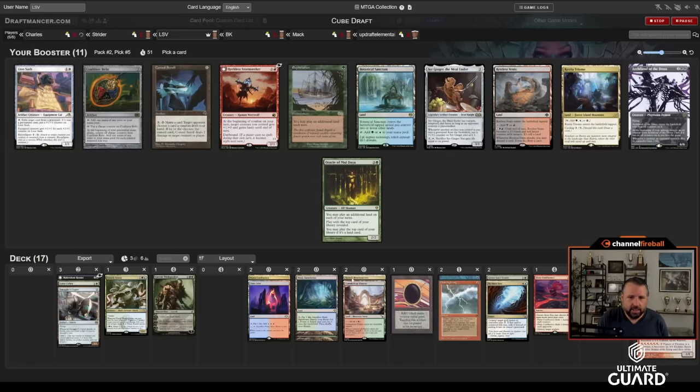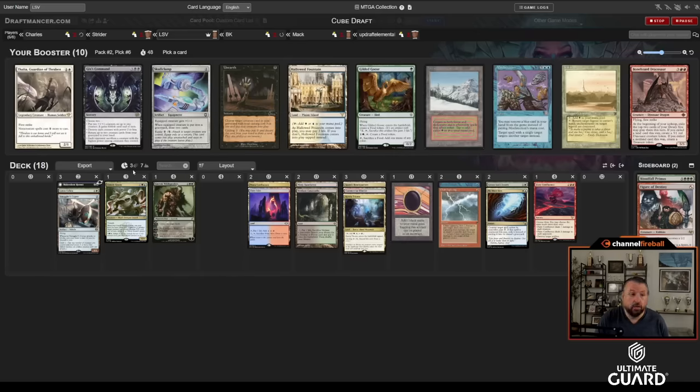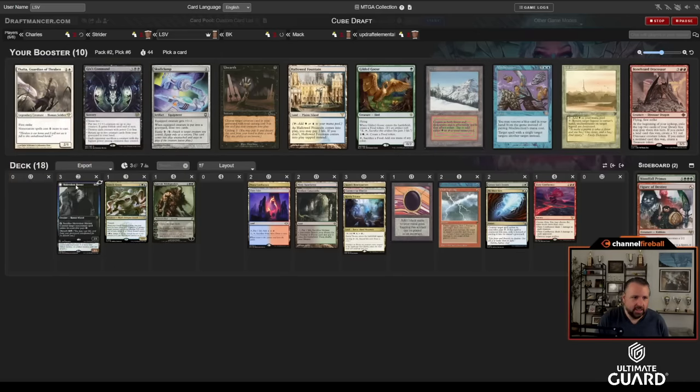Now there's a Ketria Triome — that seems like a pretty nice dual to have in this color combination. Maybe Botanical Sanctum or Storm Seeker come back. I'm going to take Ketria Triome. Wow — Hallowed Fountain, Taiga, and Karakas! I've got to take Karakas; this card is really, really strong. Weird draft — we're definitely in the market for domain cards. If Territorial Kavu, Brawler, or Sign of Draco show up, I'll be happy.